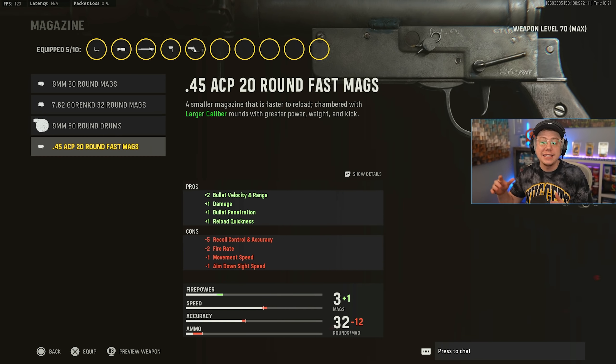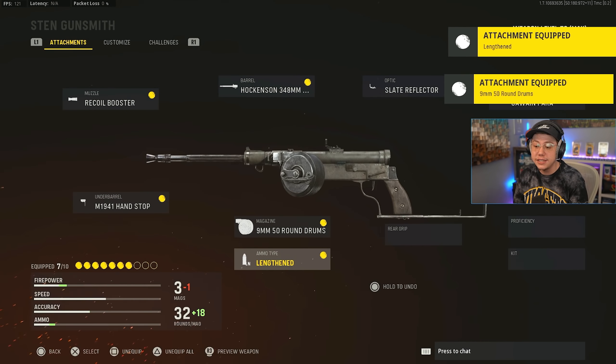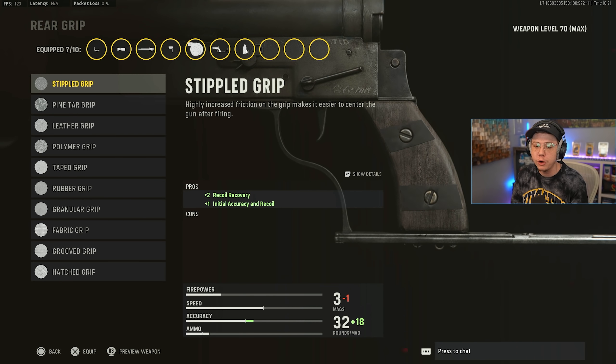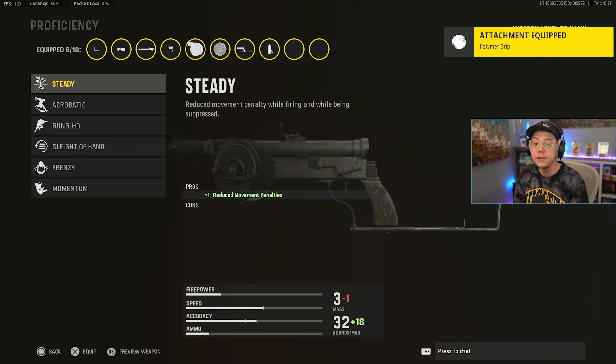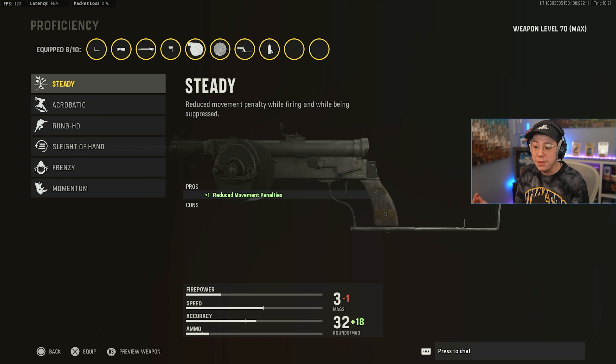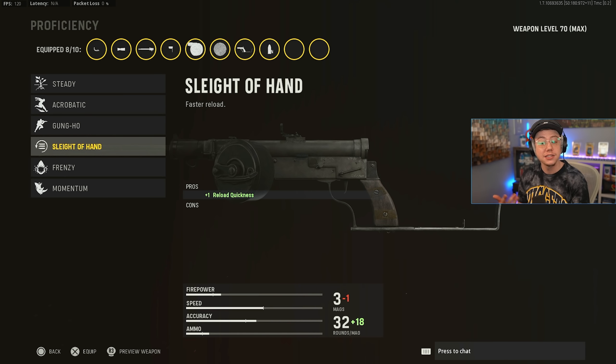For the optic, I'm always using the Slate Reflector — especially on SMGs, it's perfect for close-range fights, so that's a no-brainer. For the stock, we need to gain some mobility back since we lost some with that barrel, so I'm using the Para Stock for better sprint-to-fire and better movement speed. For the underbarrel, we're going with the Hand Stop to get better accuracy and control back — those are two huge things, especially since we've lost some accuracy so far.